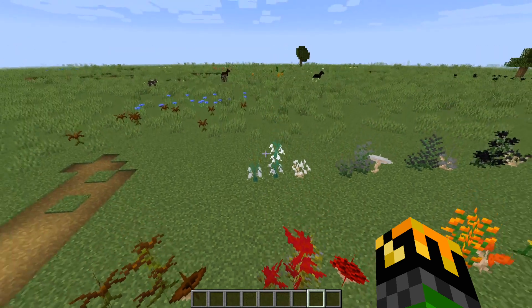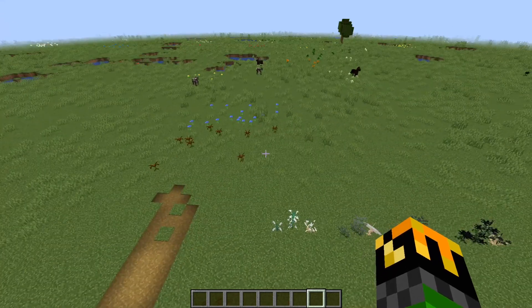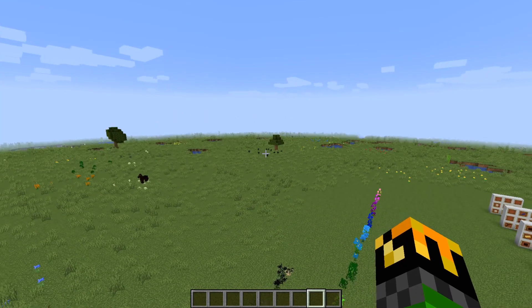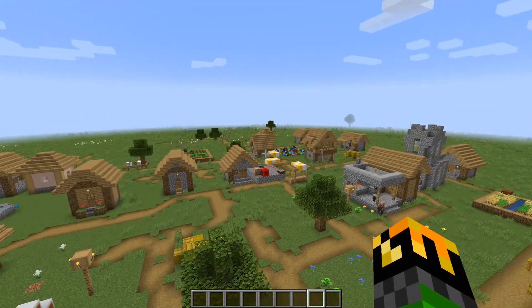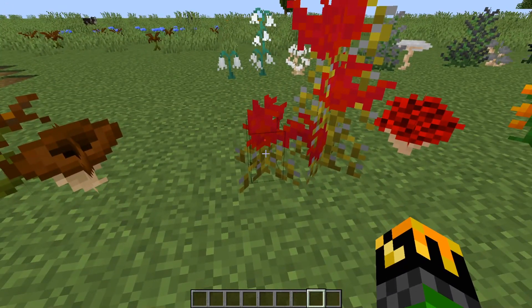They can be found anywhere that grass or normal flowers can be found. So you can see there's a little brown section of brown flowers there, you can see a green with an orange, you got a black section, I believe that's a light blue one, and many more around. Now the important thing about these is that after you collect them, if you put them in your crafting table, they will give you two flower petals.